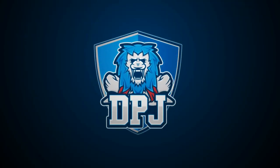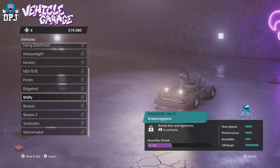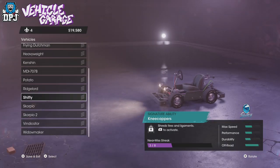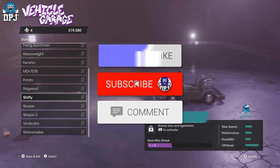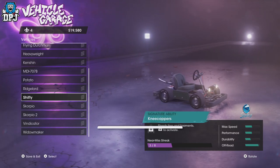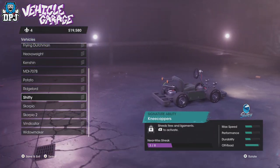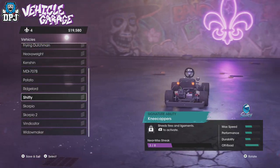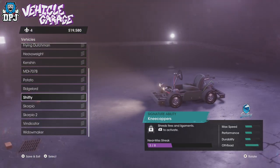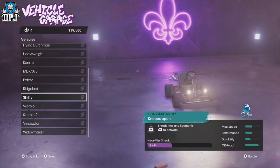I'm back with another Saint Row vehicle location video. Today I bring you how you can get your very own goat car known as the Shifty. My name is DPJ — if you enjoy the video, leaving a like really helps out, and if you like what you see, be sure to subscribe. If you like to collect all the unique vehicles in the game, I have another one for you today: it's called the Shifty, it's a goat car, and it is pretty cool.